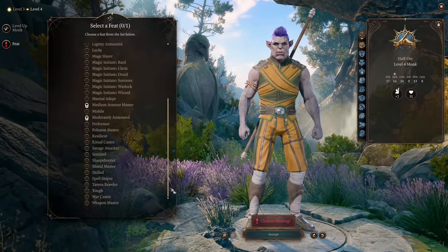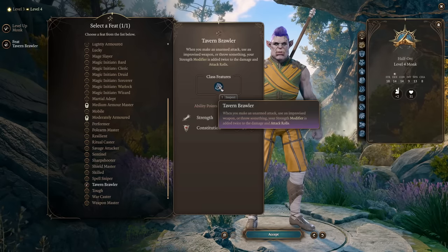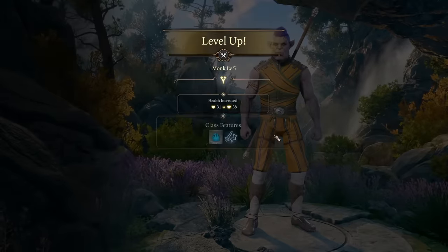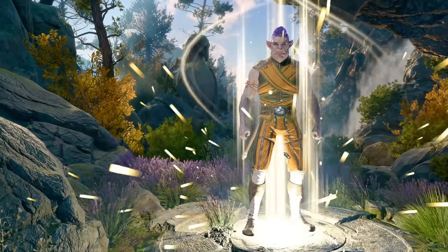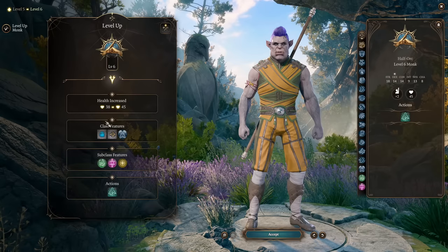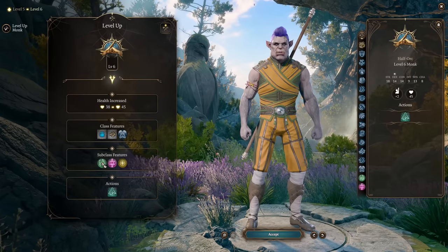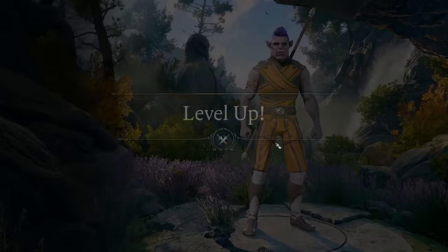Level 4 gets us a feat — of course we're taking Tavern Brawler, increasing our Strength to 18. Tavern Brawler adds our Strength modifier to unarmed attack rolls and damage. At level 5 we get Extra Attack, which is a big milestone. But it's worth going to level 6, because level 6 unlocks additional unarmed movement and, most importantly, the subclass feature adding 1d4 plus our Wisdom modifier to damage rolls. Since we do a lot of damage rolls, this is a big multiplier.